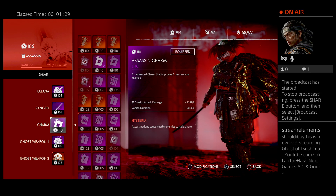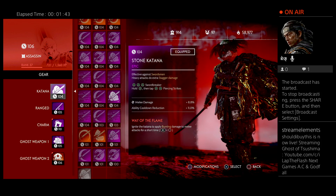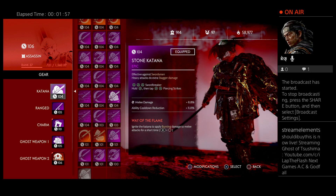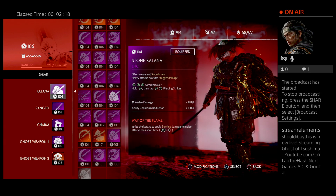Ideally you want the swordsman, because the largest heavy enemies you're going to be trying to assassinate anyway. The spear dudes are easy to parry and avoid, and so are the little dudes. The most annoying ones are the swordsman with the flame shield, so I like the anti-swordsman stone katana. We're going to have melee damage only, ability cooldown for assassinations, and Way of the Flame.